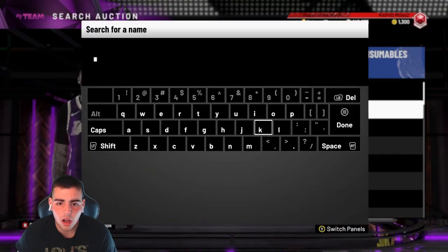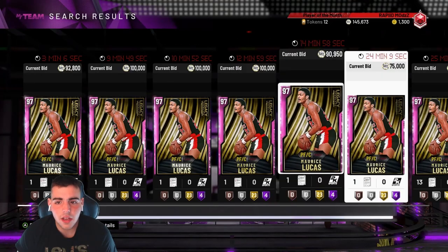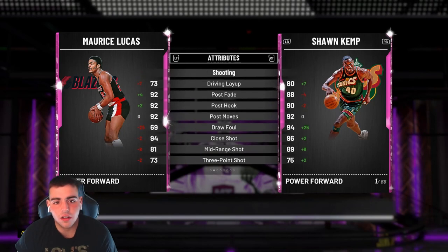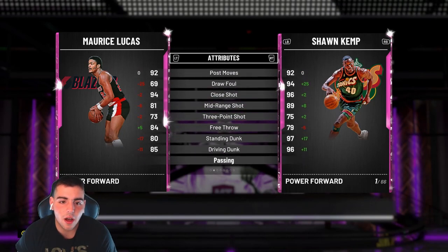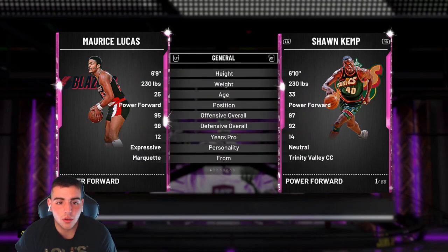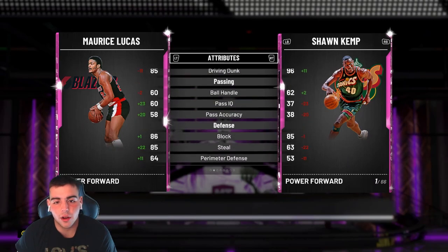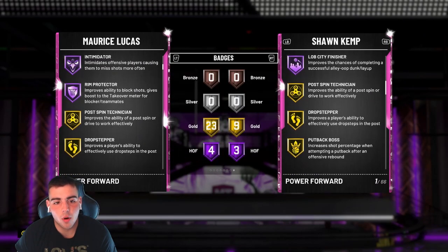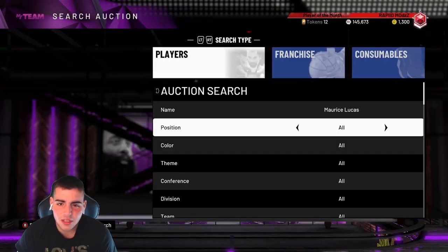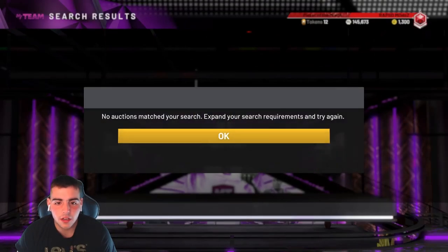Before we get into it, let's check out the new Maurice Lucas — pink diamond. Looks like he's actually going to be under 100K. His 3-point shot is bad, which is kind of a dub. Dunk's good though, mid's good. He's a defensive stud — that's good to know. He's 6'9, small forward. Let's compare him to Sean Kemp. He's got a lot more badges. Does he have quick draw? He does — what the hell? Is this card under 100K? The card's not bad. Would I use him over Sean Kemp? I mean, Sean Kemp's free.